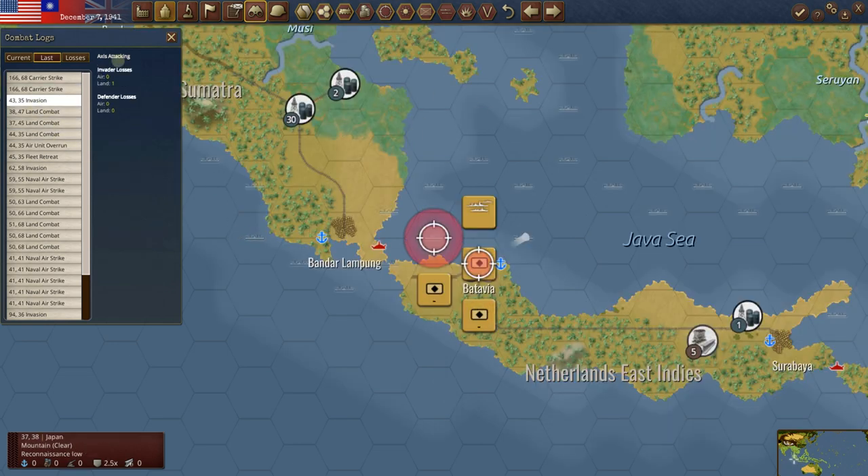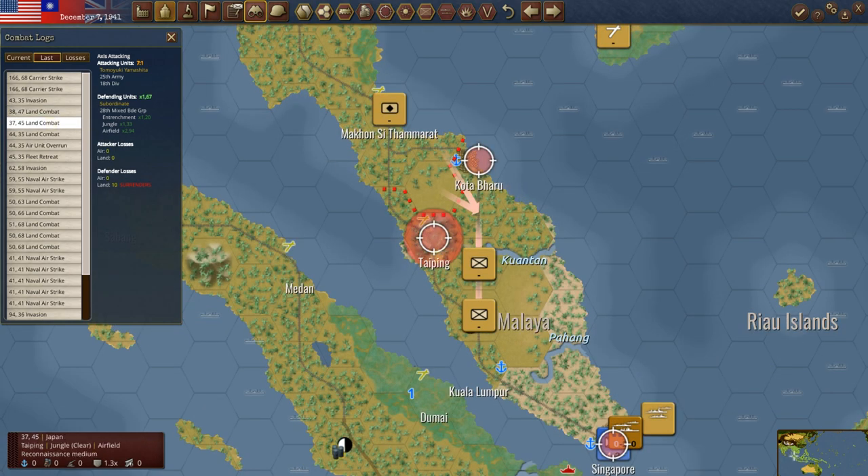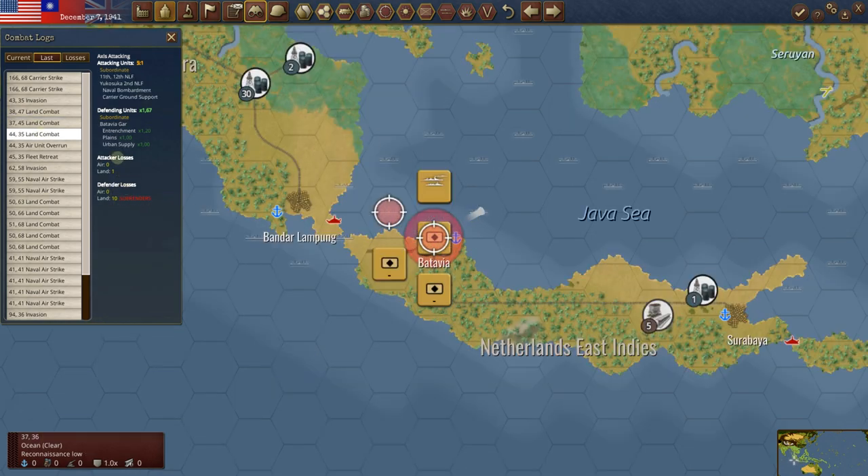Invasion at Batavia — this is where he goes immediately. He lands here, takes one loss. Land combat at Kota Baru — he hits immediately at Kota Baru. This unit just surrenders, also surrenders at Taiping. Land combat at Batavia just surrenders there — that was just too much strength. He had the 11th and 12th NLF and the Yokosuka second NLF — he hit this with three full Marine-type units. He also had carrier ground support, so his carriers are over here hitting and bombing there as well.